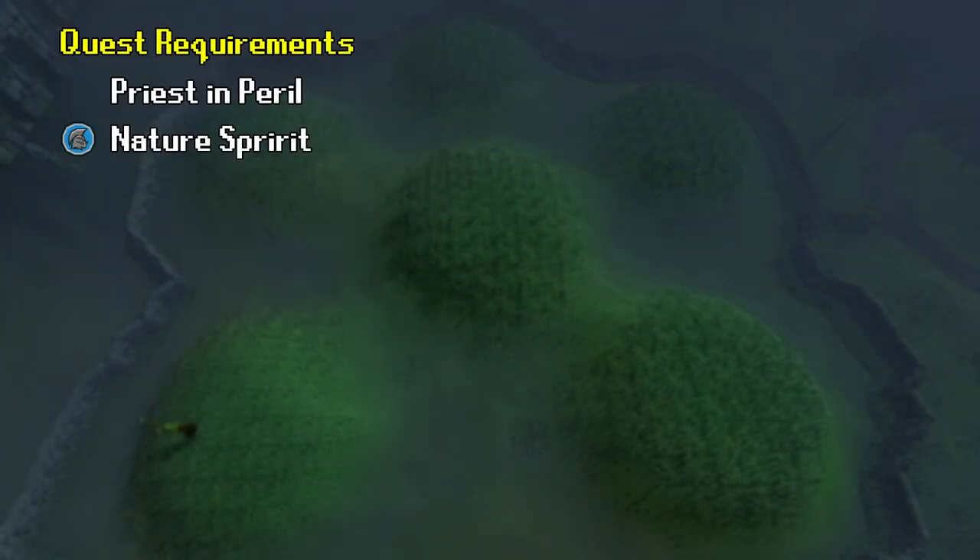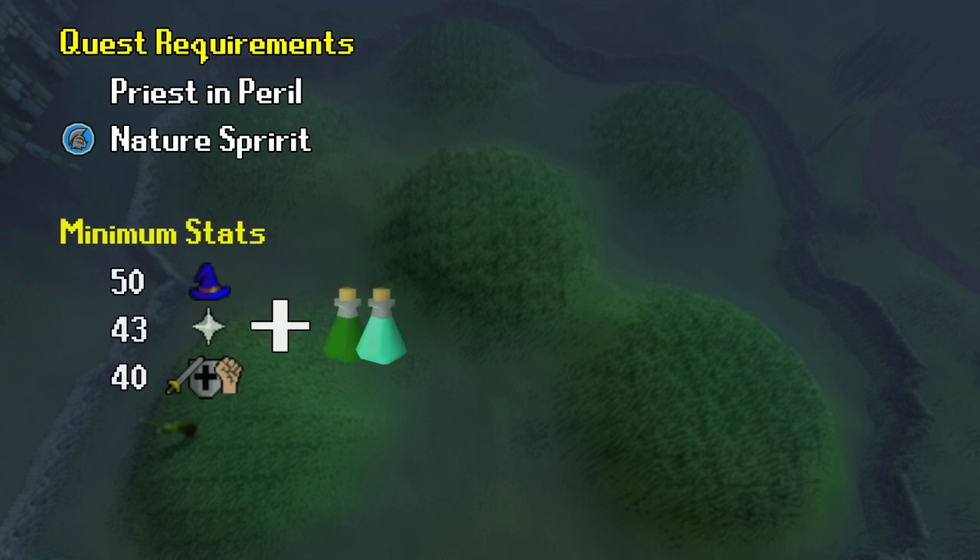Now it's time to get down to business and talk about the requirements. To access Barrows Brothers, you will first need to complete the quest Priest in Peril, and Iron Man will need to complete the quest Nature Spirit. For the absolute bare minimum stats, due to the process, you'll need 50 magic, 43 prayer, 40 attack, strength, and defense.